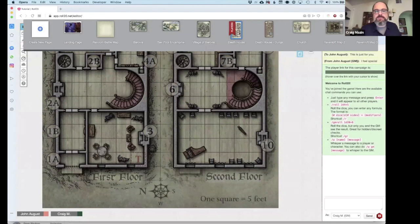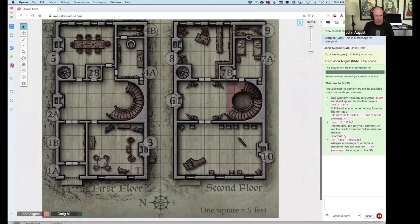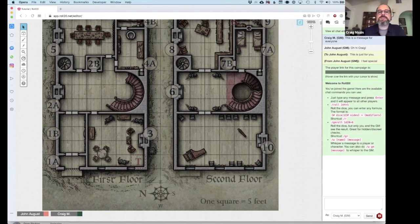We'll get rid of the page toolbar since we don't need it. John, I'm noticing here — looking at the map of the first floor of Death House, in the bottom right-hand corner there's a T with a little square, like a trap door. That's something we're seeing on the GM's map that players would not see. That is correct — and we're going to talk about how layers function so you can learn what players see and what they don't.